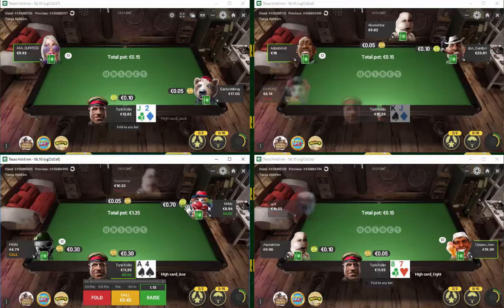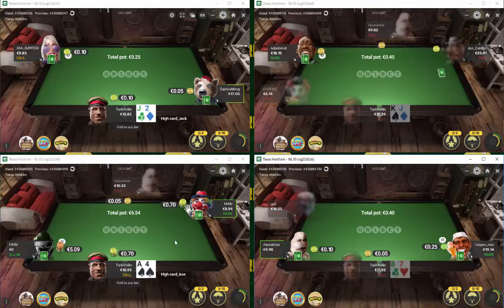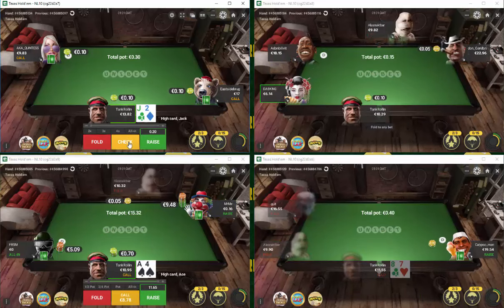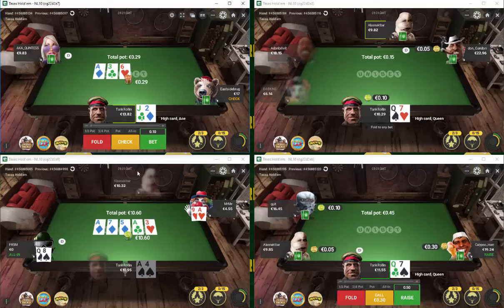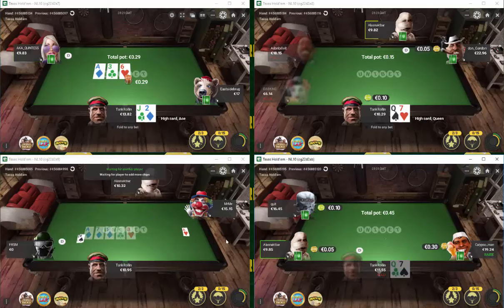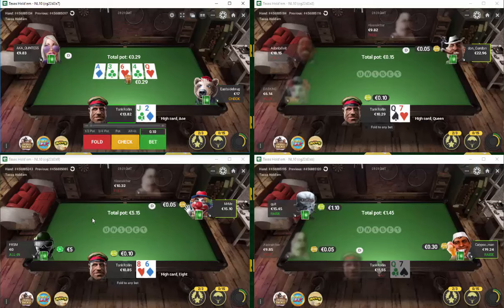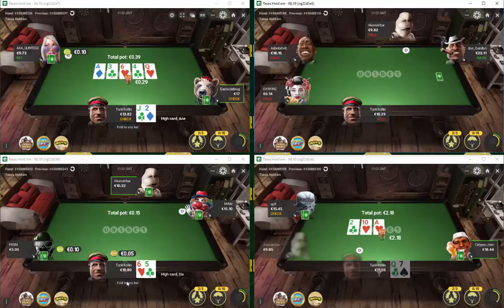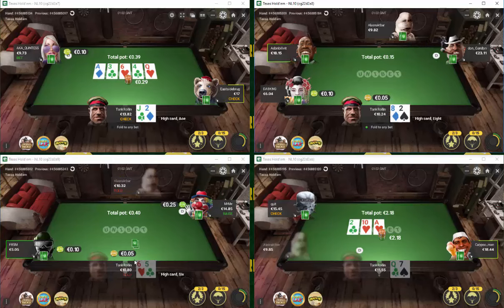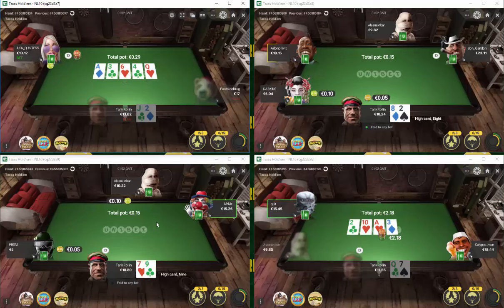We caught him bluffing last time, but that might make him less likely to want to bluff this time. That hand on table three fills me with quite a lot of joy - I just know now that we're in a good game there. I'll probably tighten up our opening ranges just slightly and widen our stacking off ranges. That'll be the immediate adjustment I'll be making at table three.